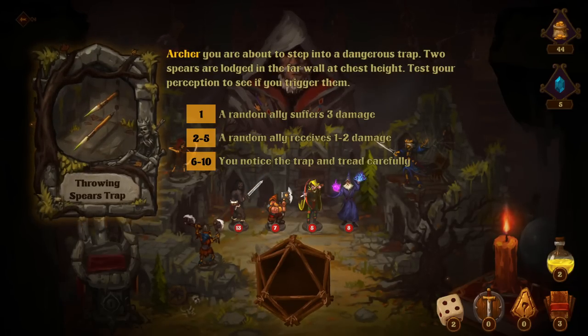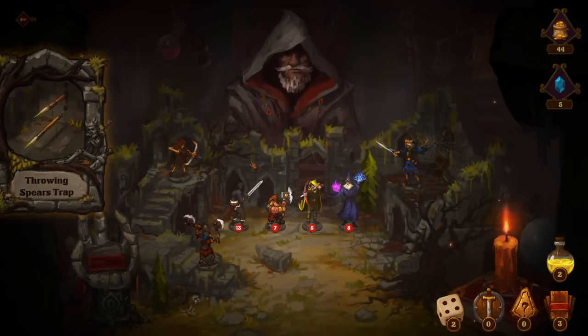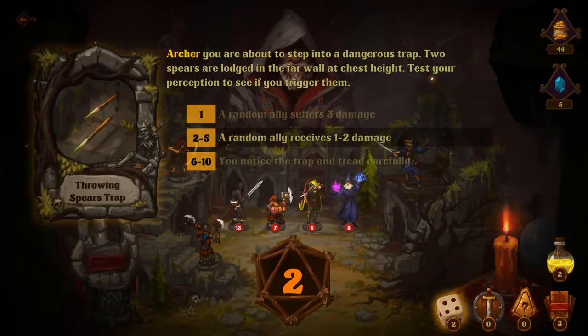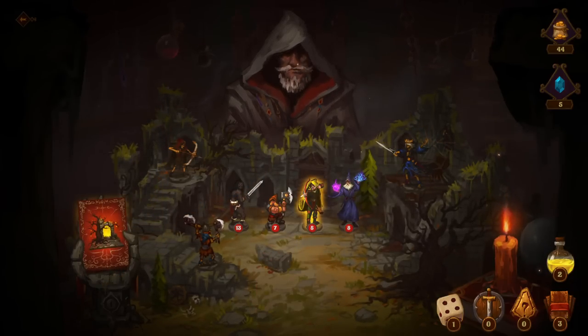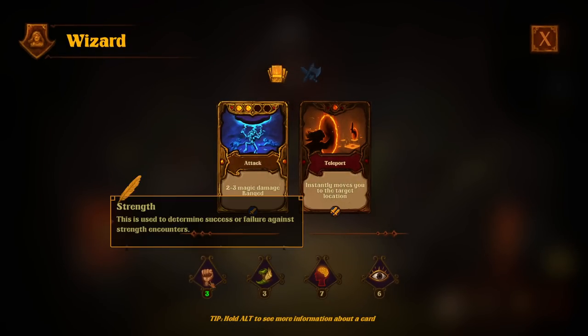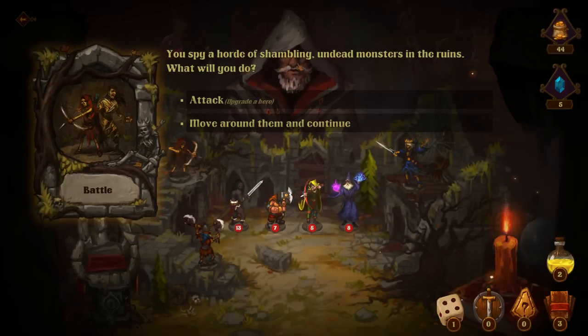Archer, test your perception — you're about to step into a dangerous trap. Two spears are lodged in the far wall at chest height. Ten — you notice the trap and tread carefully. Archer, test your perception again — two. Random ally takes damage. This is worth re-rolling. Eight — because we're good at this. Agility, intelligence — yeah, Archer has decent perception. Wizard getting strength-checked is not good. You spy a horde of shambling undead monsters in the ruins. Absolutely let me in.